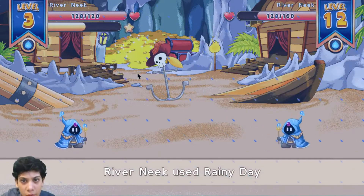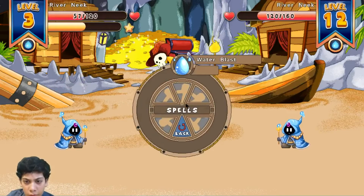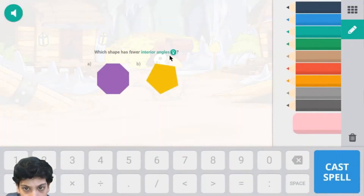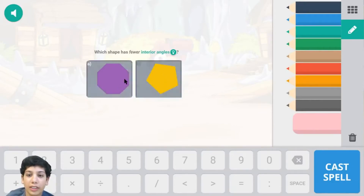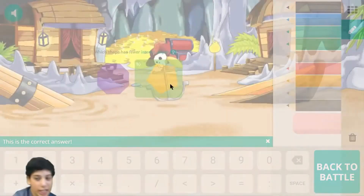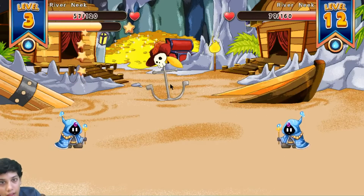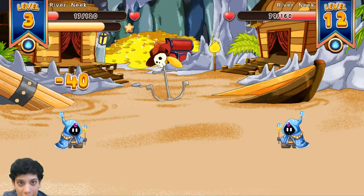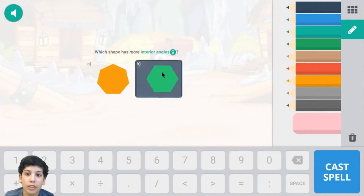Which one has fewer inner angles? Well, this has fewer inner angles because it's a pentagon while the other is an octagon. This has eight inner angles and the pentagon has five, so the pentagon is fewer. Let's cast spell and we're correct! One Dr. Genius is in the house with the Prodigy math game. Which one has fewer inner angles? Well this one has fewer because it has six inner angles.